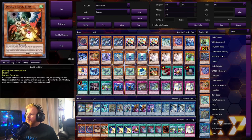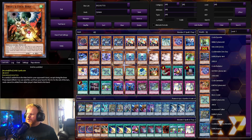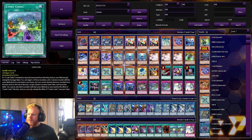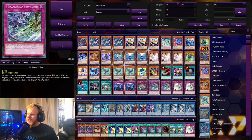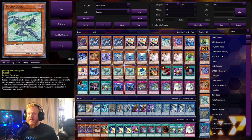We also have Dotscaper, and along with that we have Foolish Burial if you need to get into the graveyard faster. Also one Droll & Lock Bird for interruptions, Harpie's Feather Duster, Triple Tactics, Forbidden Droplet, Signet Codex, Monster Reborn, two Infinite Impermanence, Evenly Matched, two Ice Dragon's Prison, and two Solemn Strike.